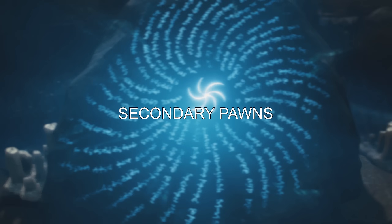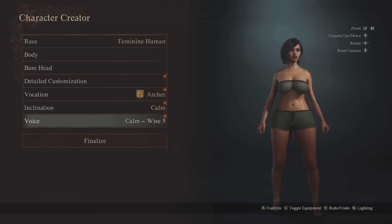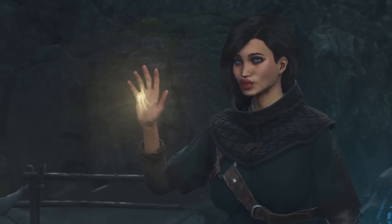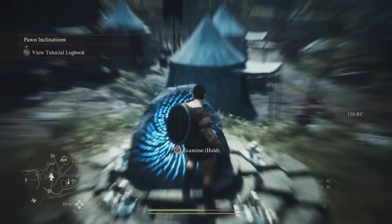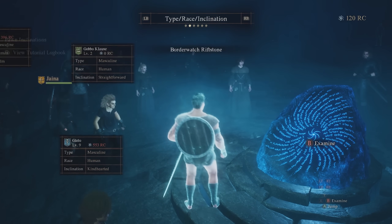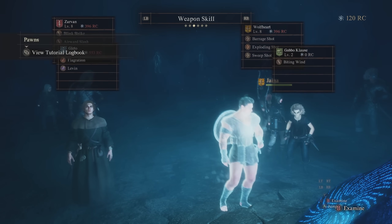The first time you encounter a Riftstone, only a short time into the game, you'll be able to summon in your main pawn, which you could have already made via the Dragon's Dogma 2 character creator. But don't think you're done — you can summon in two more pawns to your party created by someone else in the world or by Capcom. These aren't your main pawn, so they don't level with you. You'll need to continually replace them as you level. Hiring one over your level will require you to spend special currency.